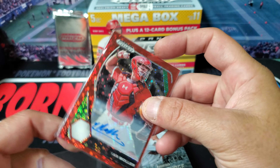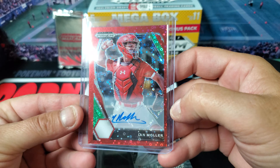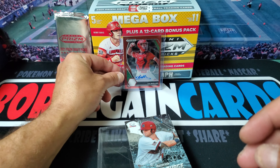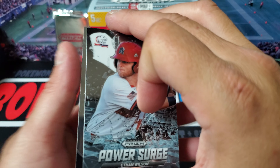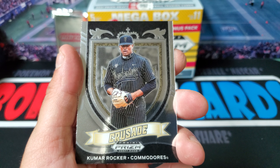Very cool. Not too familiar with the player - let me know in the comment section if you know him. Finish off this pack - we got Power Surge Ethan Wilson and Kumar Rocker.